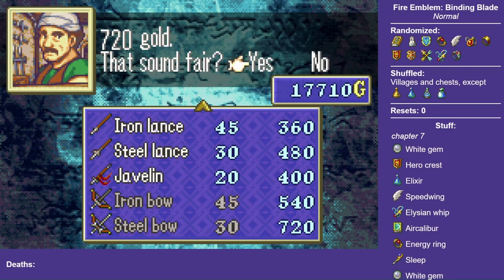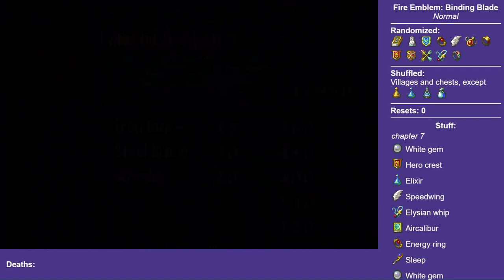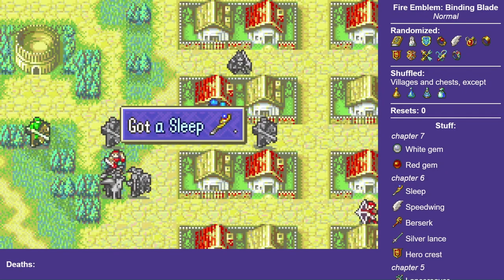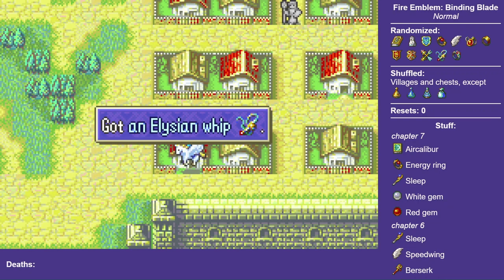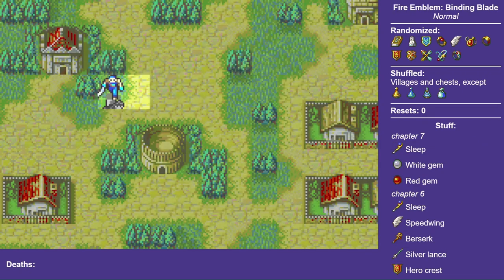That's enough to buy as many steel bows as I want — I want two steel bows. Another B-rank staff. Wow. On the promo item front, nothing will convince me to train Shanna, but I do promote Deke and am promptly justified in doing so.